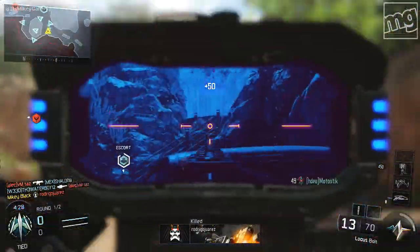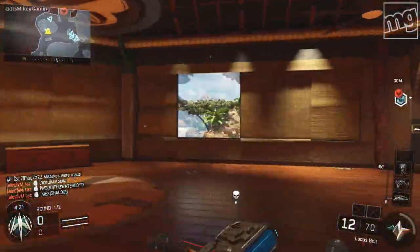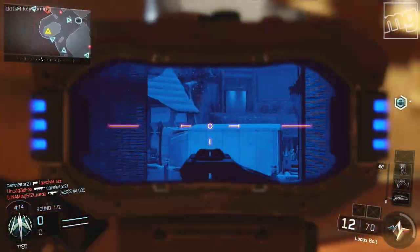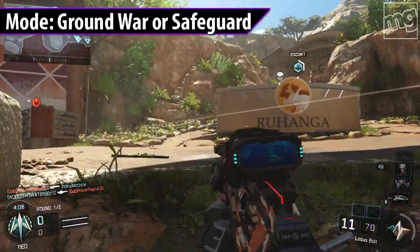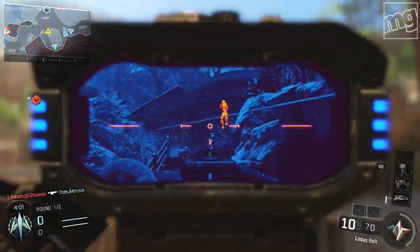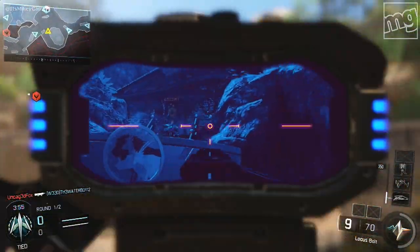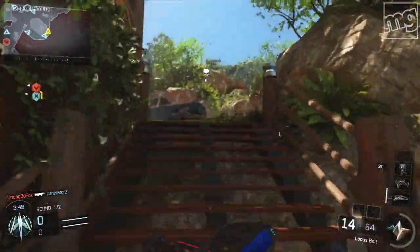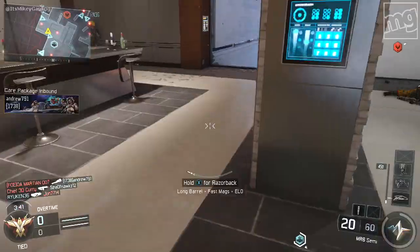Moving to the next clip. We put down a shock charge because people are always flanking. We're hanging back, being defensive, being part of the team and protecting people. Ground War Safeguard is really good because there are a lot of targets and people huddle around the bot. I did this in both Ground War and regular Safeguard — both modes can work. People are shooting at the bot and huddling around it, then the shock charge goes off, he's stunned — boom, Bloodthirsty. That shock charge already worked out for us.